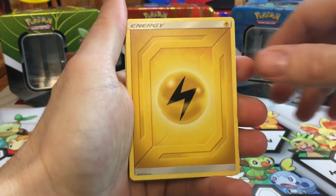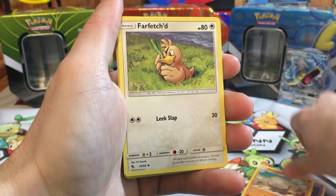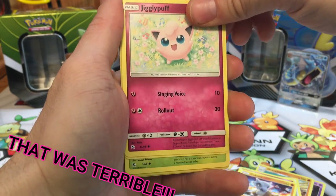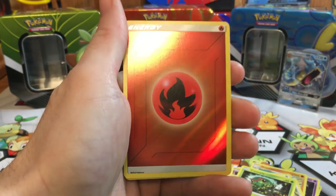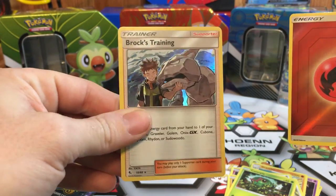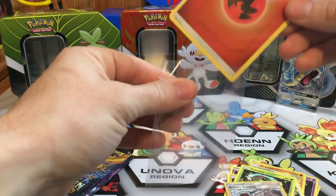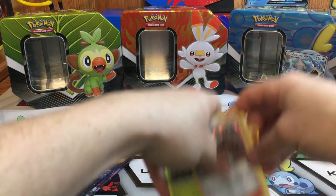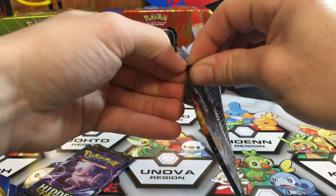Alright, first pack — we got a Lightning, a Jynx, a Graveler, a Farfetch'd, a Clefairy, Cubone, Eevee, Caterpie, a Reverse Fire Energy, and a Brock's Training Holo for the rare. I'll sleeve up the Reverse Energy and set those off to the side. We did get a holo at least out of that pack, but we are searching for shinies and gold cards.